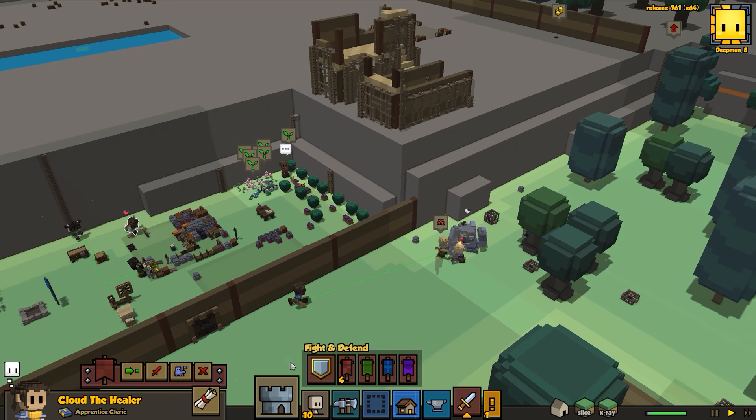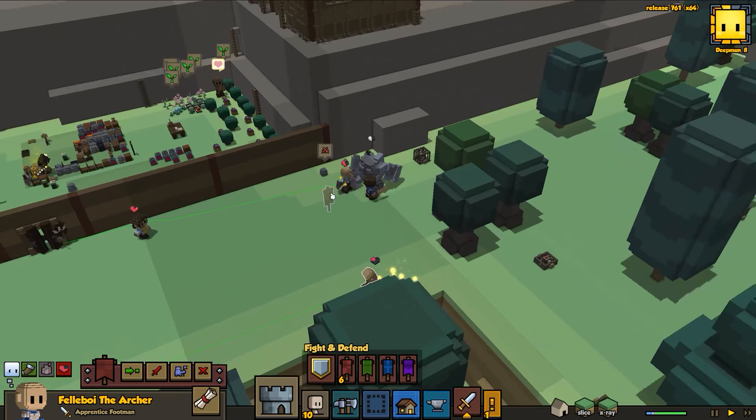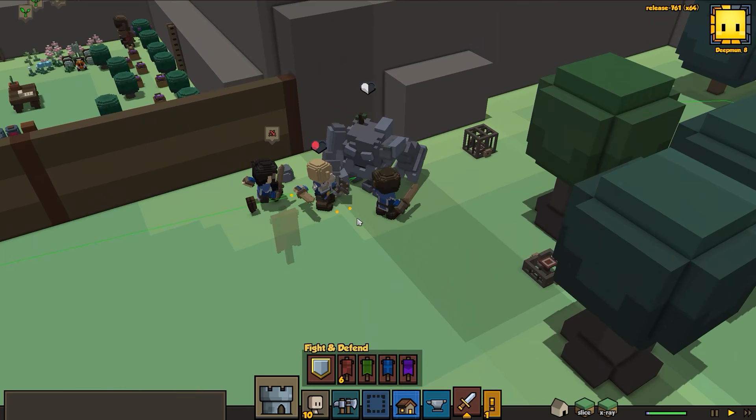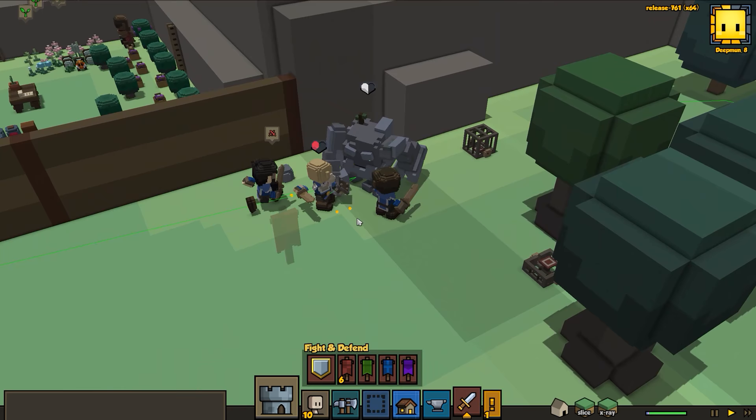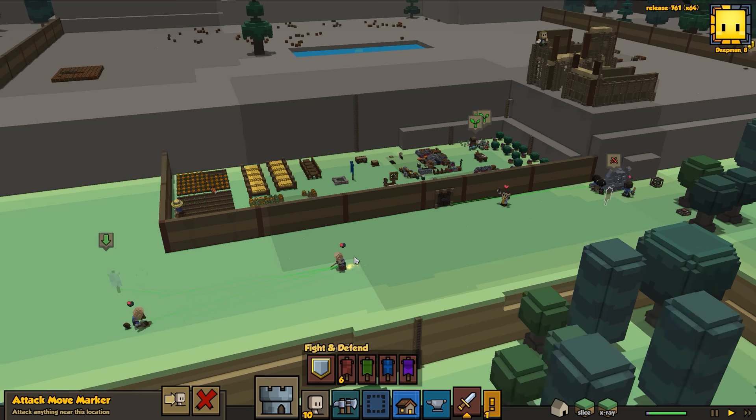We have a cleric - yay! We've got a couple extra warriors - very very nice! Get to work guys. Why is Cloud running? Phil boy is actually in serious trouble - Phil, run away! Yay we've got a healer - oh fan-freaking-tastic! Oh, it looks like Angry is in trouble too - let's get Angry out of harm's way.